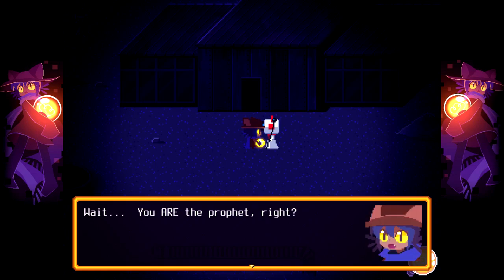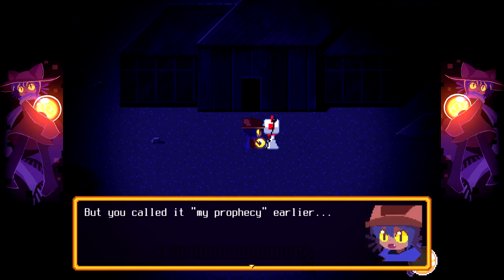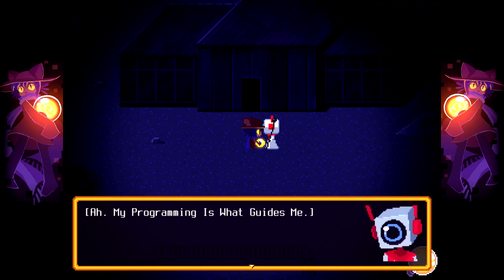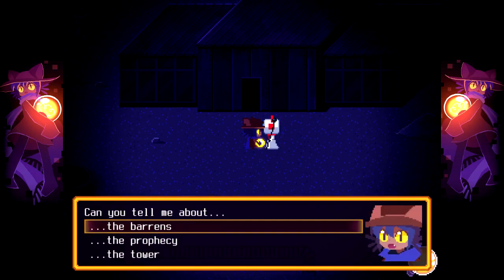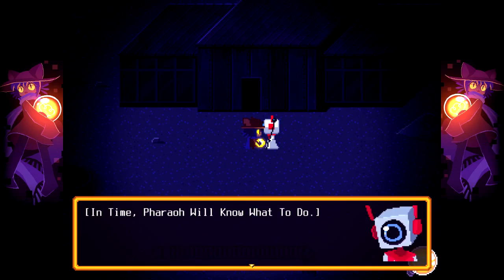Wait, you are the prophet, right? Good heavens, no! But you called it your prophecy earlier. That just means it is built into my programming — I am a robot, after all. Tell me about the tower. How tall is it? I can't seem to even see the top. I am not allowed to enter. But how do I get up there? In time, Pharaoh will know what to do.